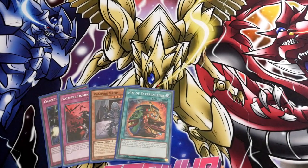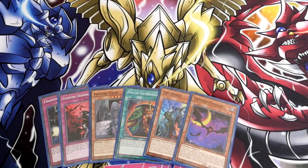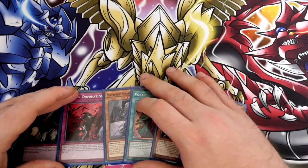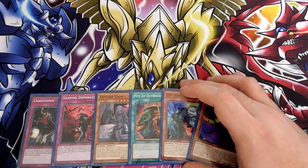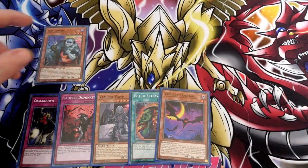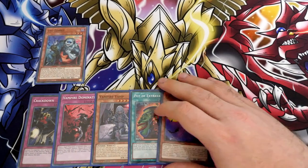So straight away, you're going to activate Any Extravagance. Hope and pray that it doesn't get stopped, because you do kind of need to resolve this. You're going to banish the six, you're going to draw two, and you've pretty much branched from there. What you're going to do here is — you've got your Domination, your Crackdown, your Vamp — and Extravagance is not really useful now. So you're going to Normal Summon your Unizombie. Unizombie can then trigger its effect. You've got the ability to pretty much set up everything you need.